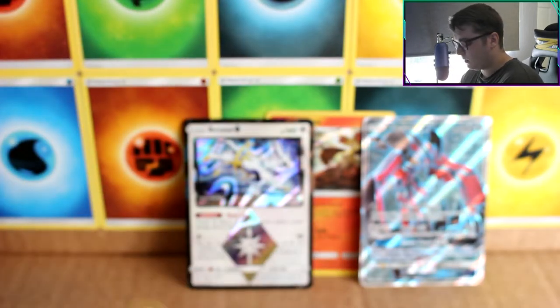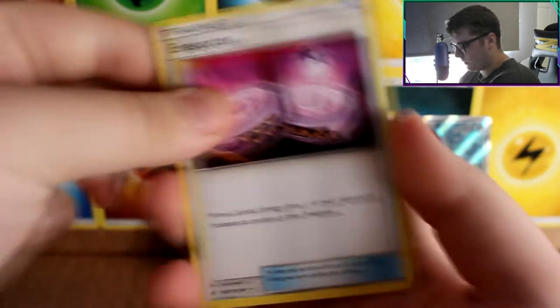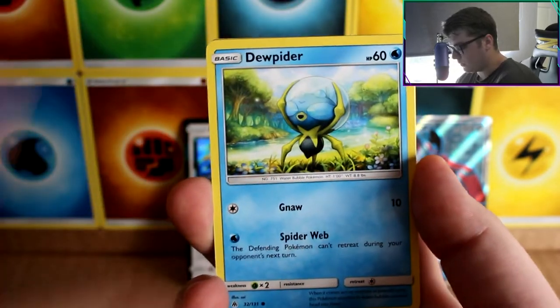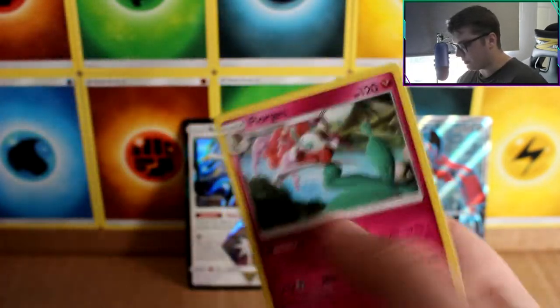Next pack. Alolan Ninetales, Amura, Ultra Recon Squad, Bergmite, Skiddo, Dwebble, Scatterbug, Inkay, Hassel, and Gliscor — these are rare.